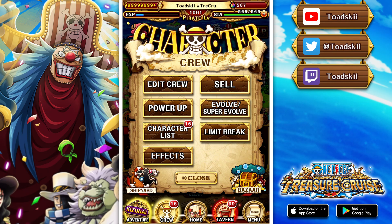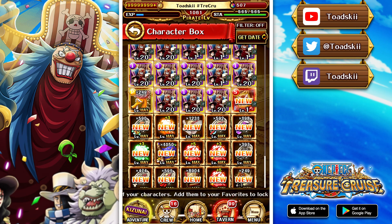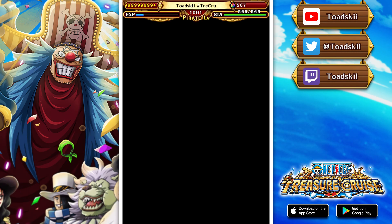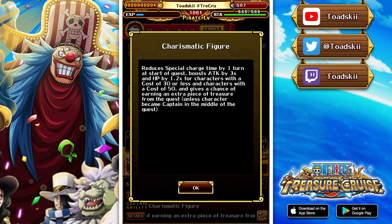Let's talk about this unit in general before we get into the teams. So if we go over to our get date - my one is not max limit break just yet - but here we have the Buggies Delivery, who is an INT driven shooter character. Their captain effect reduces cooldown by one, gives 3x attack, and 1.2 health to 30-cost or less or 50-cost characters, which is actually not bad. Basically like raid bosses, some free-to-play characters are also 50 cost, and basically all rare recruits and below - it's pretty decent.